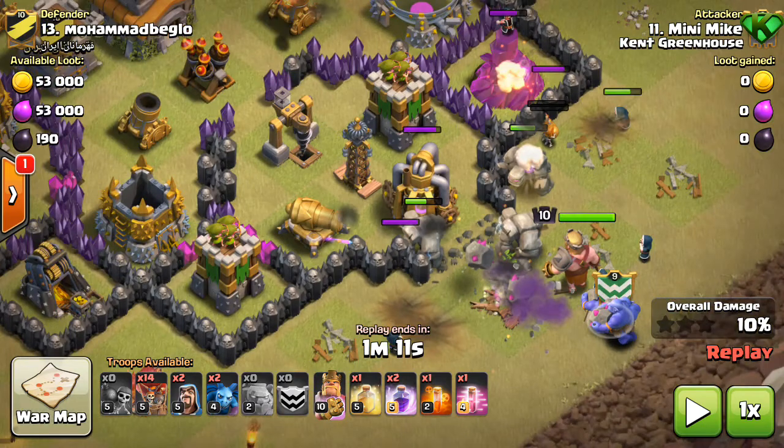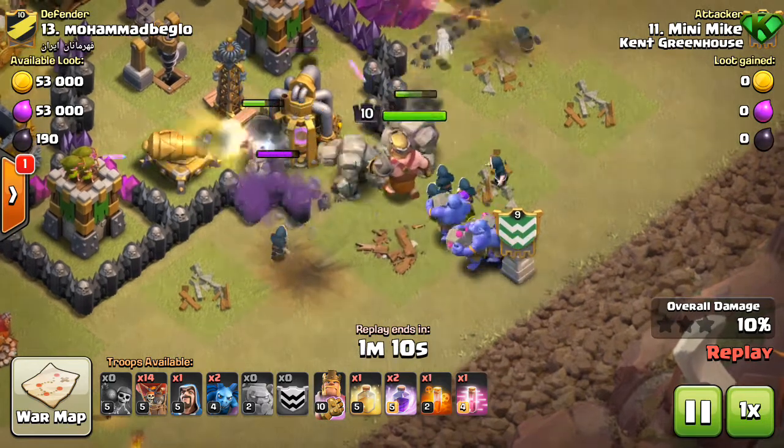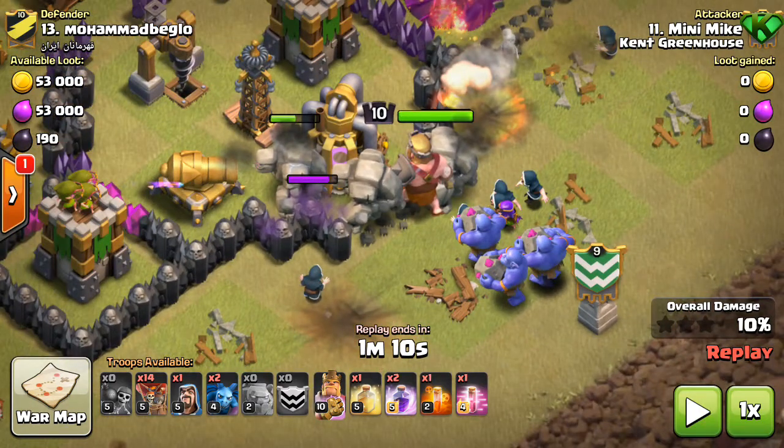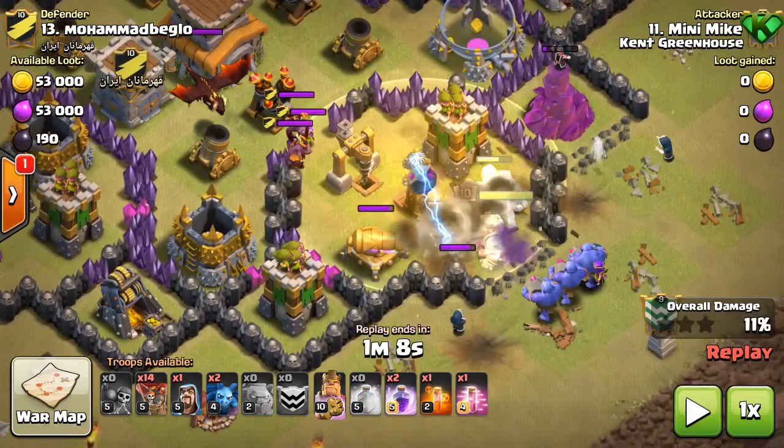All three golems are starting to get towards the core of the base. He then puts down his Barbarian King, his bowlers, and a couple more wizards — about four wizards and a funnel wizard all going into the base. Out comes the CC, down goes the heal spell.